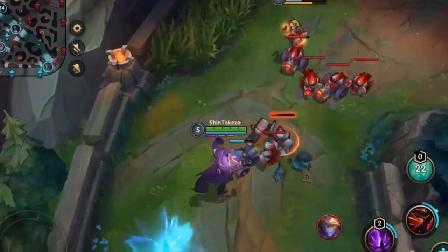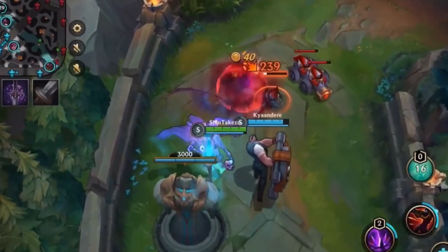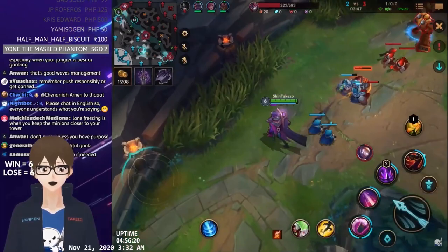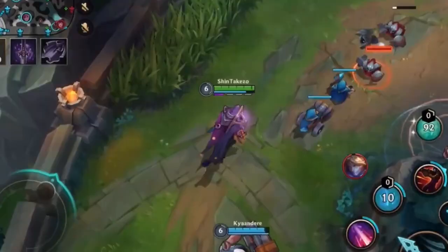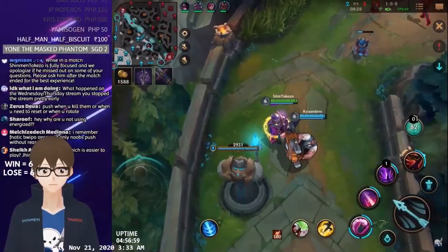And then the enemies will be far away from their tower. They can get ganked easily if our jungler comes to our lane. We can chase them all the way to their tower and they'll have a hard time escaping. Just get the last hit, because that's what matters — this hit doesn't give you gold. It's the last hit that counts.